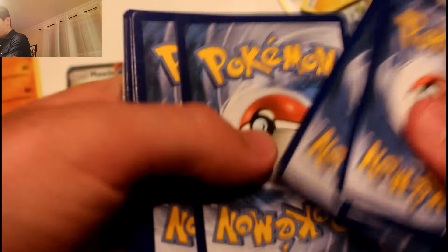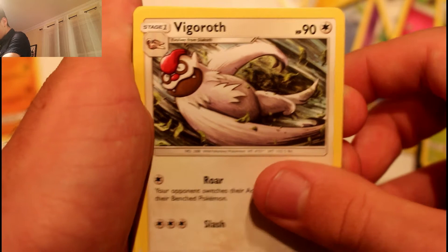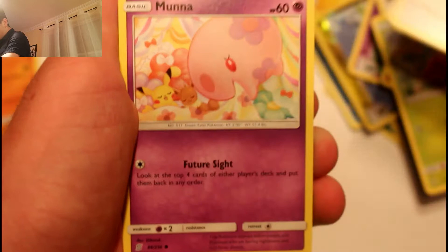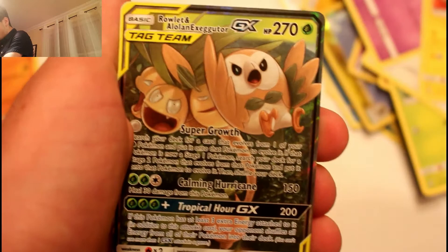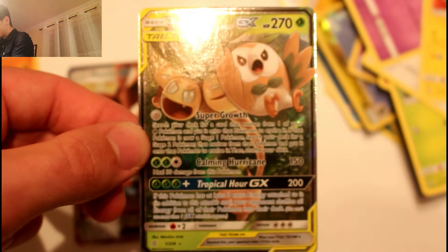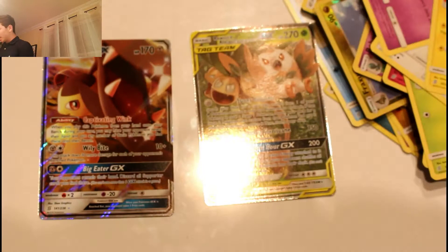I already opened that pack wrong so let's go again — four from the back to the front. Something shiny! An energy, Tirtouga, Giant Heart, Venipede, Vullaby, Drilbur, Dwebble, Pidove, Munna, Pikachu, Gyarados reverse, and then — we got a Ralts and the Alolan Exeggutor GX tag team! Let's go guys — it's not the full art but still a great card. That's two hits.